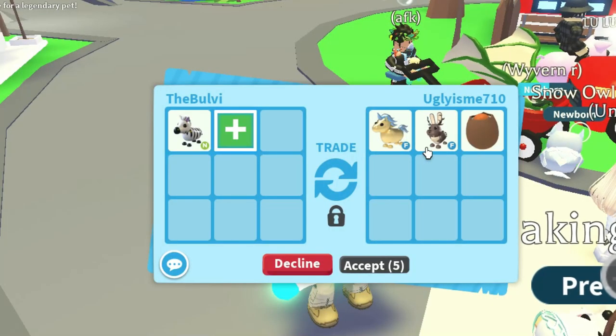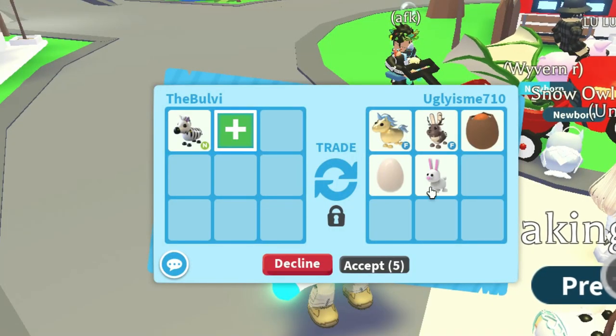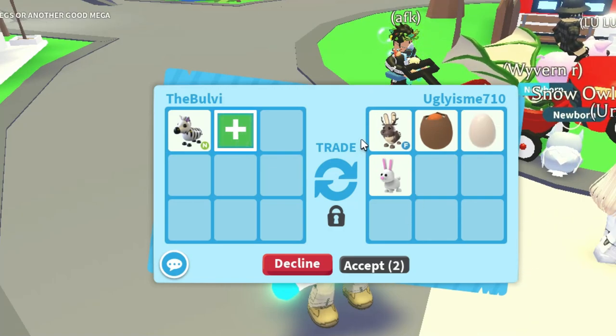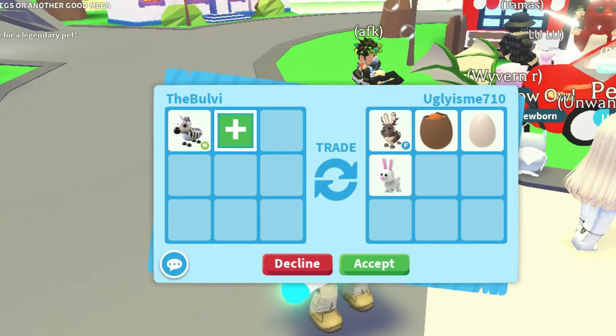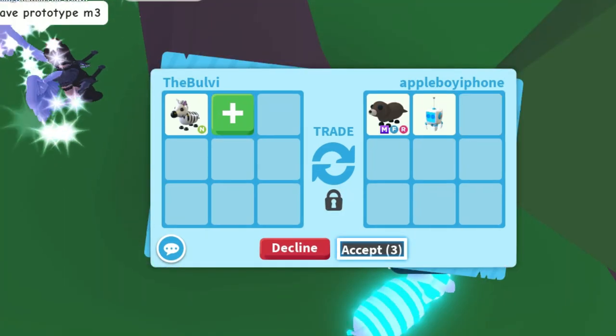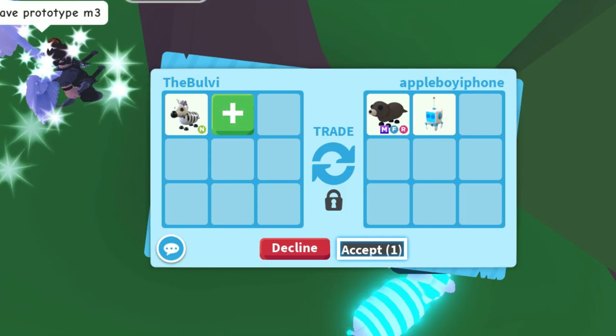Oh, we got a fly ride golden unicorn — one of the wolf-end pets — and a bunch of random eggs. And they took that out right there, so it's the old bait-and-switch thing. Yeah, I think I'm okay on that one, thank you though. Wow, we got a mega otter right there and also a pet robot!